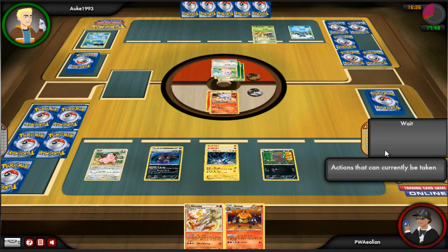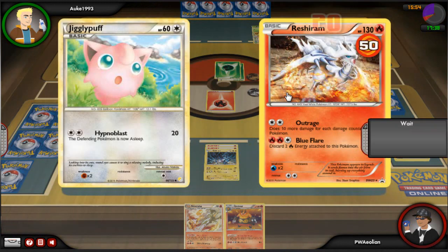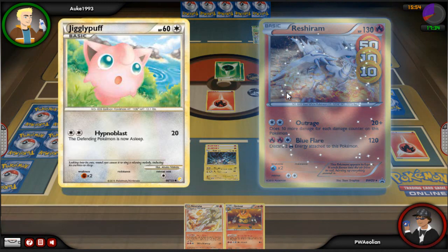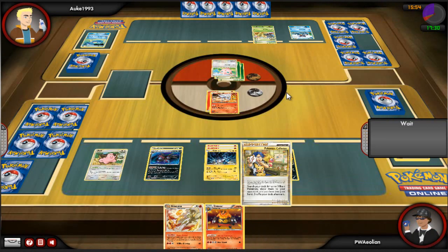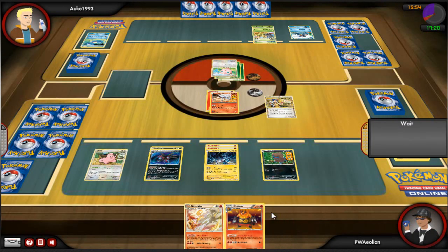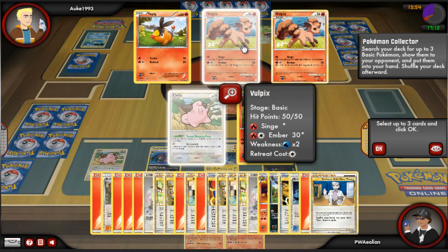He sends in Jigglypuff, uses Hypnoblast, and I do wake up first turn, but I draw an Emboar — not very good for me. All I can do is end my turn and get Hypnoblasted again, which puts me to sleep. Sleep in this match is a definite theme — a common occurrence — and I hate the hell out of sleep, especially with this one. I just never seem to wake up when I want to, so Reshiram is going to sleep again with 70 damage on it.